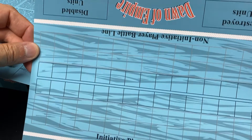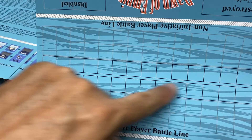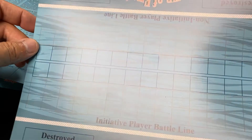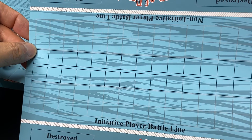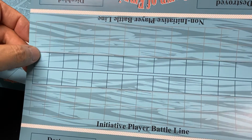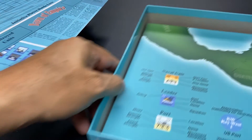Here we have the combat display where both players place their units in battle lines and combat is resolved. There are spaces for disabled and destroyed units. The initiative and non-initiative player is determined through a procedure that takes into account the commander's rating, the number of ships, and a die roll.